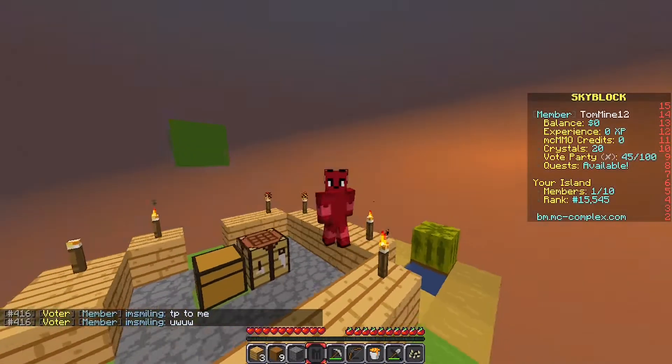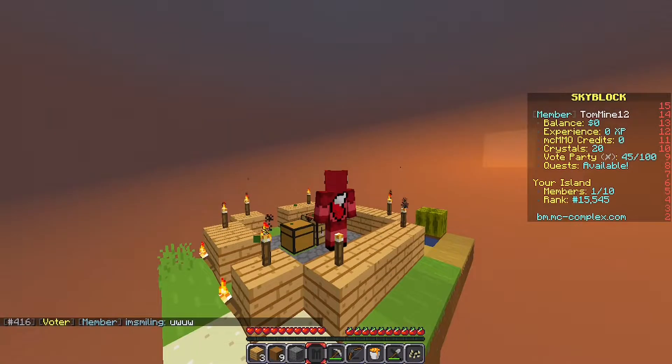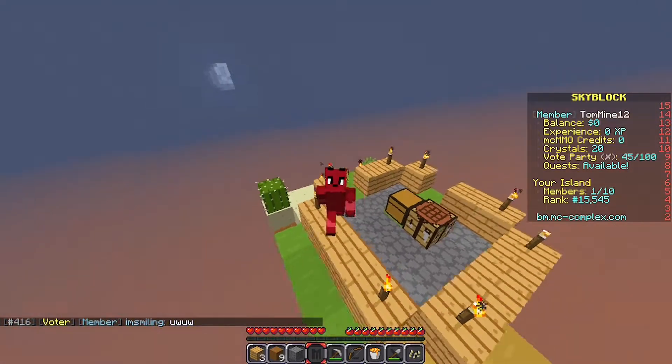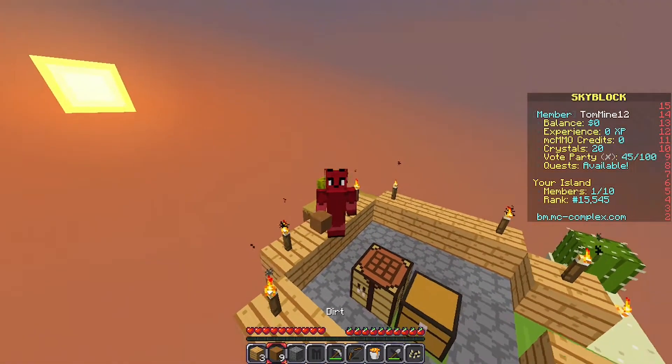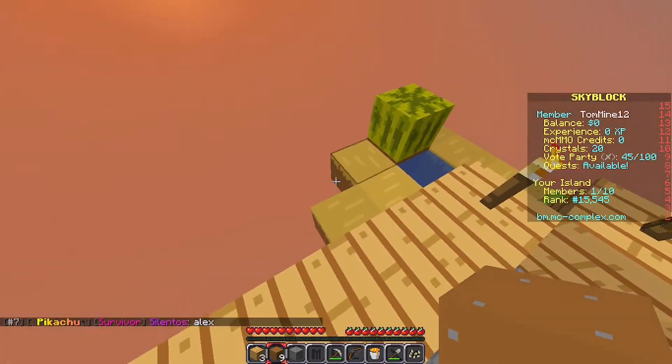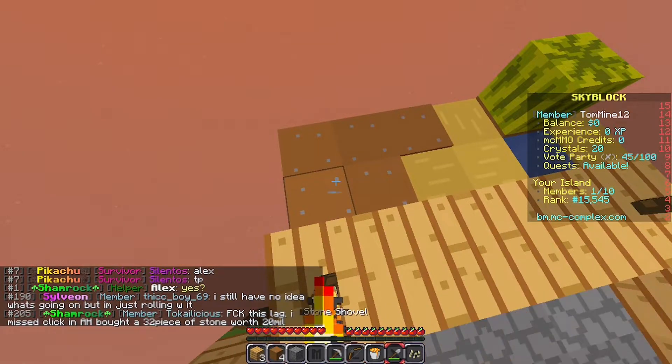All right, I'm back! Let me just get rid of this nasty green block. I did some improving — as you can see, it kind of looks a bit nicer. Not perfect by any means, but it's a skyblock so there's not much else I can improve.